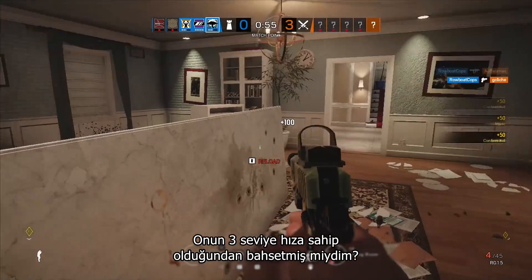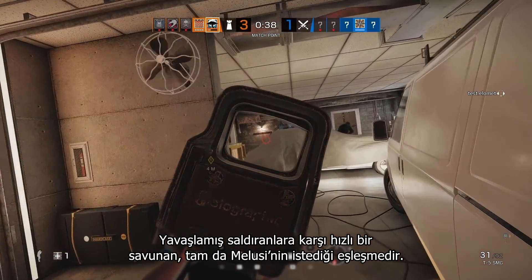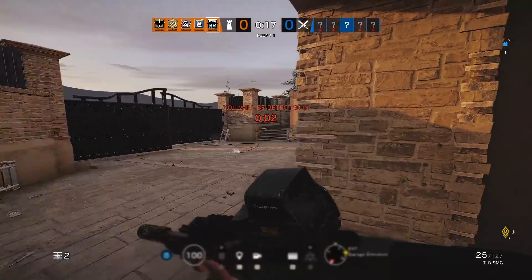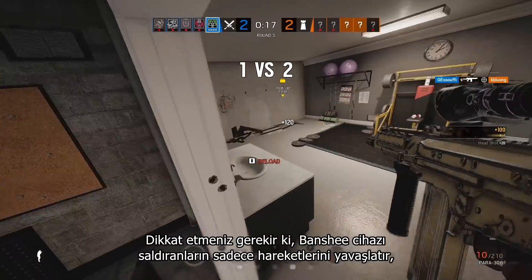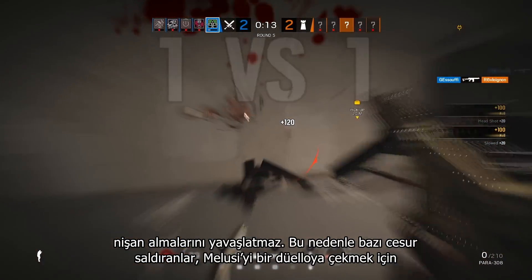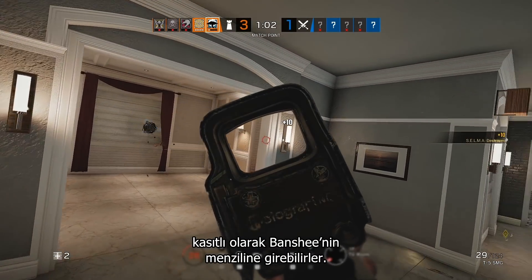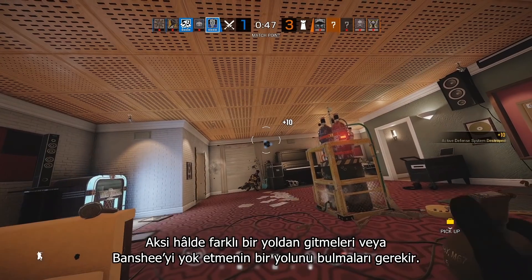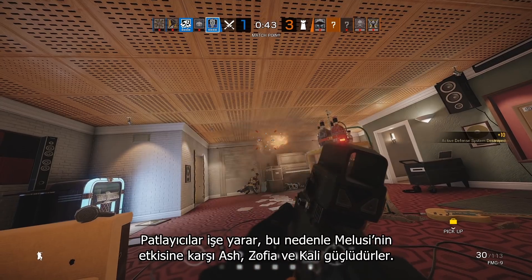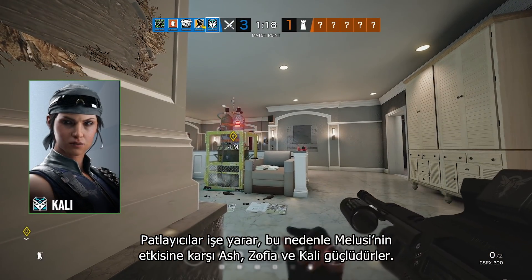Did I mention she's a 3-speed? A fast defender against slowed attackers is just the matchup that Malusi wants, whether she's protecting the objective or roaming off-site. Note that her Banshee device only slows attacker movement, not their aim, so bold attackers might step into the Banshee radius on purpose to lure Malusi out for a duel. Otherwise, they'll need to take another route or find a way to destroy the Banshee. Explosives work, so Ash, Sofia, and Kali are strong counters to Malusi's influence.